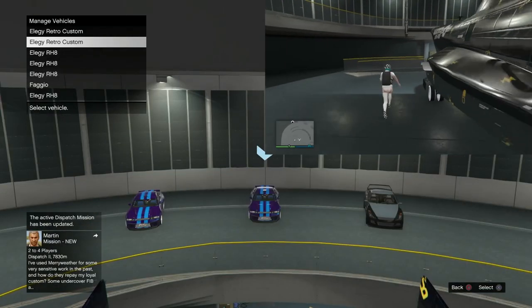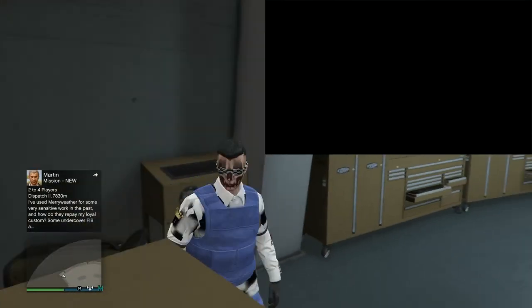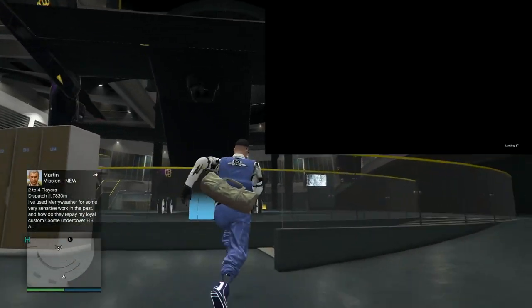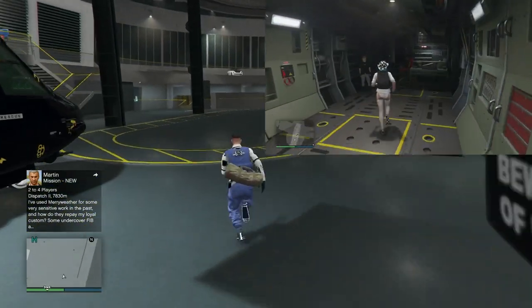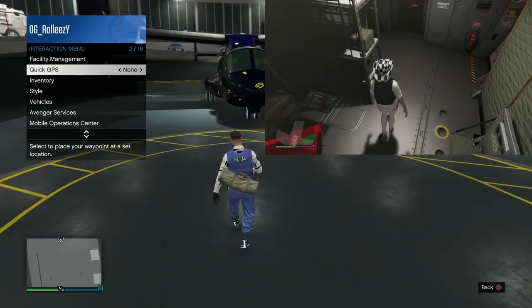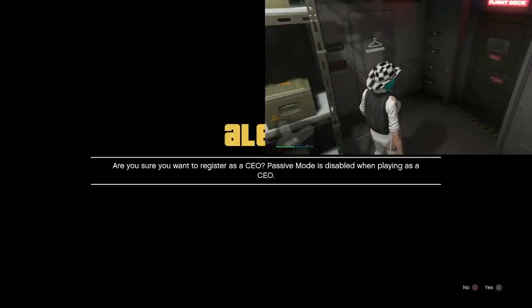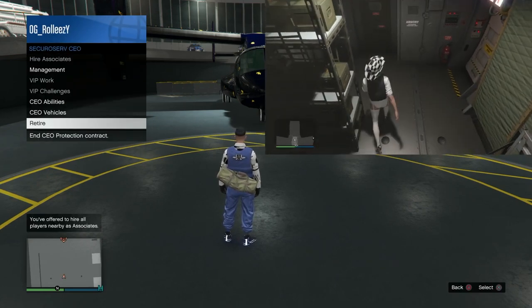As you can see right here, I've only put two dupes in my facility, but you want to put as many as you can in there, because once you run out you have to get re-glitched out again. So I'm going to stand on the facility floor, sign in as a CEO, send my friend an invite to my CEO, and then hover over Retire.